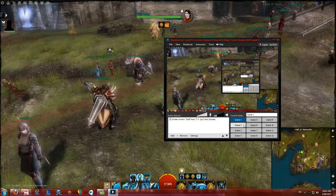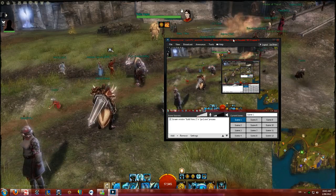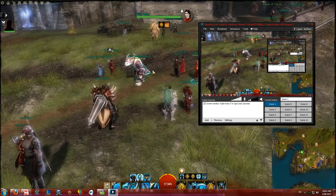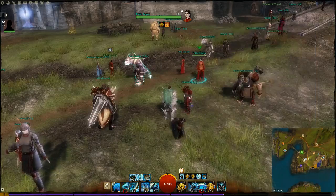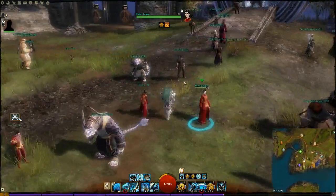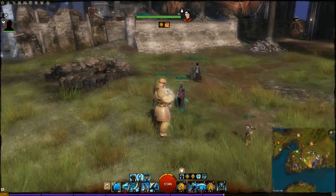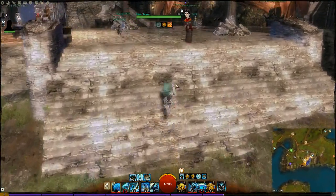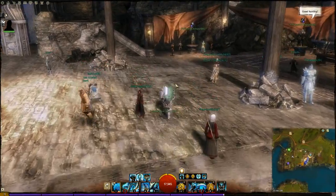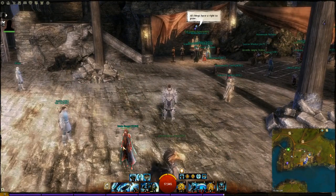People have been asking how I set up my guardian, so I'm just going to quickly show how I did it today, so everyone can get a quick overview of how it's set up. I roll a damage guardian using burning basically for most of my condition damage - it does a lot and can even surpass crit hits on the Zealot sequence.